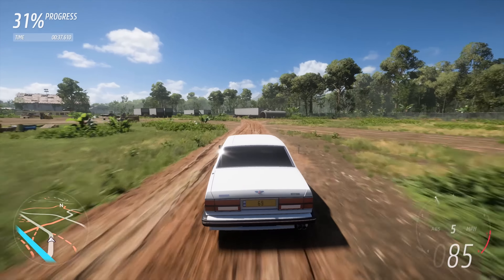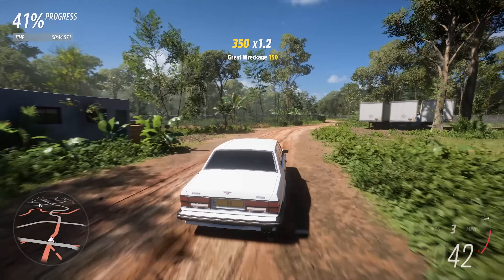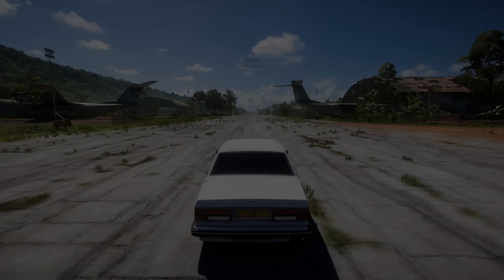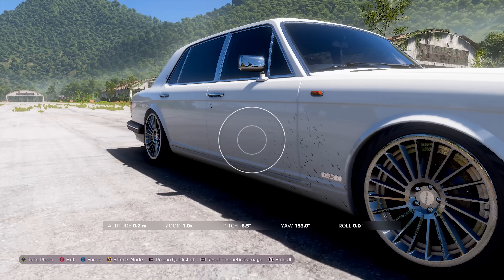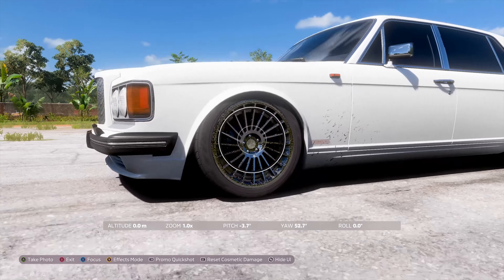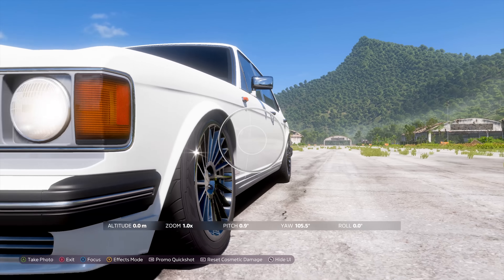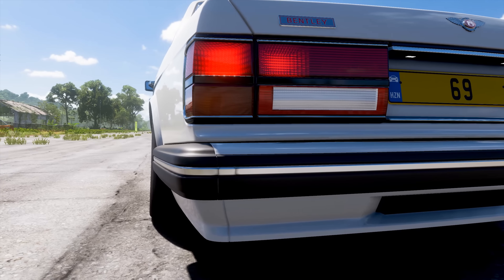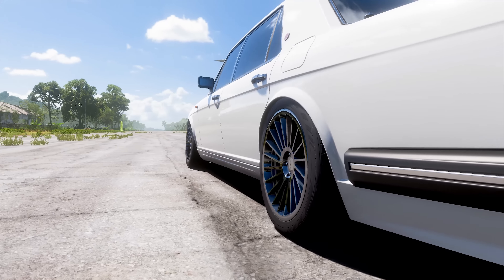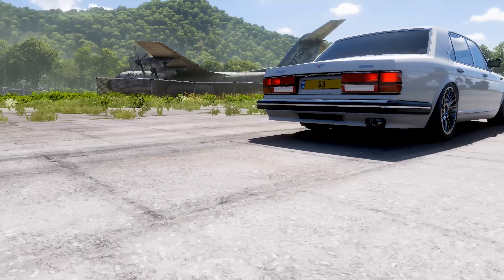I'm going to get out to the main road to have a proper look at this. Oh my god the gravity makes it so bouncy! Let's just go to photo mode and have a look. It's so low. Oh no — the wheels have cosmetic damage. If I reset the cosmetic damage... there we go, that's clean. Look how low that is! If I bring the wheels out any more they'll start clipping like mad. But that is very very low to the ground.